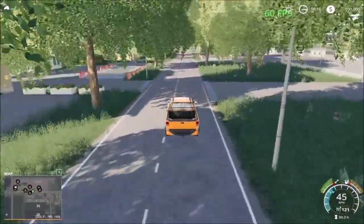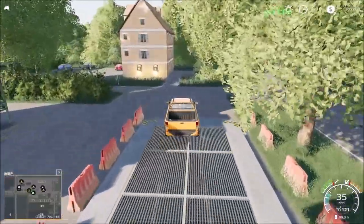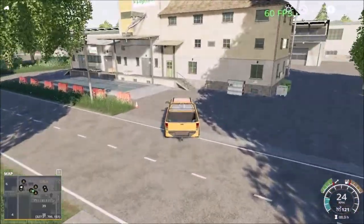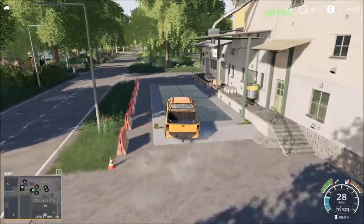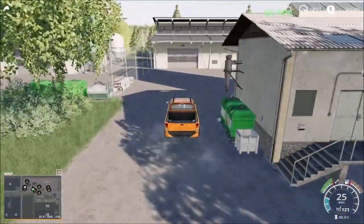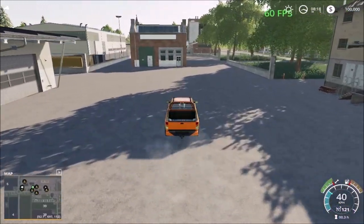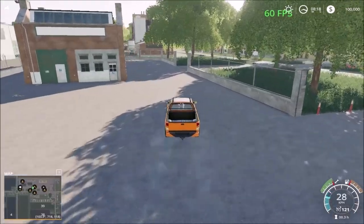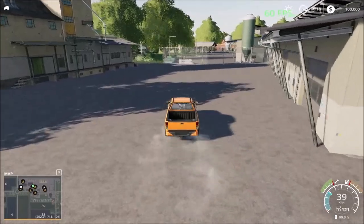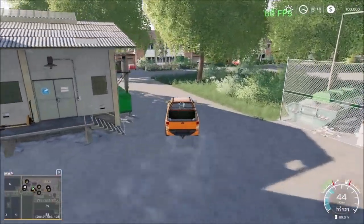Down the road we have the next cell point. This map is also ideal for when placeables become available, as you can place them anywhere on the map. Here is the third cell point, and over here we have what looks to be the spinnery — you come here to sell your straw, wool pallets, cotton bales. Then down the road is the next cell point.